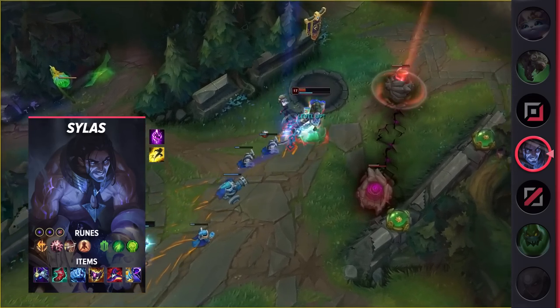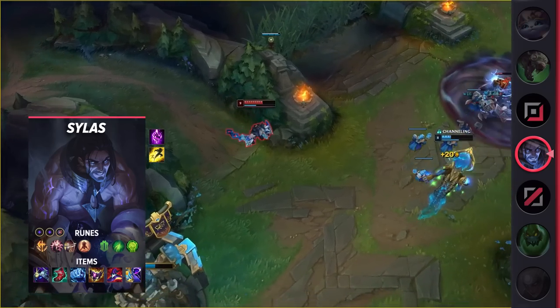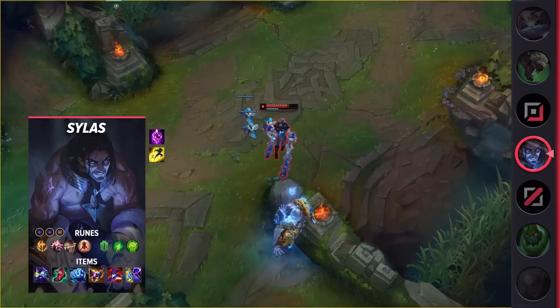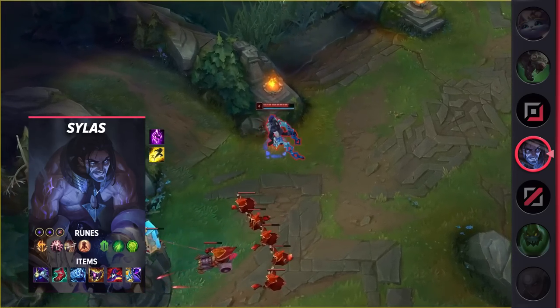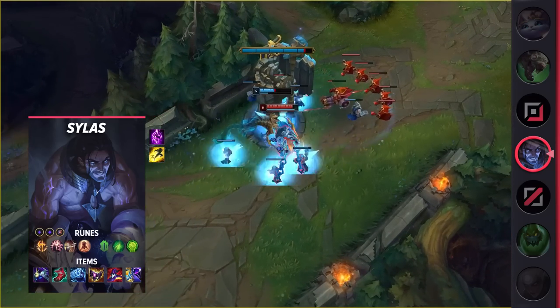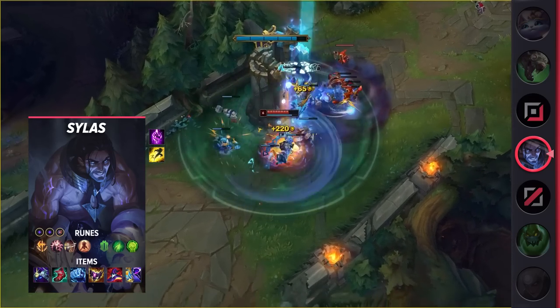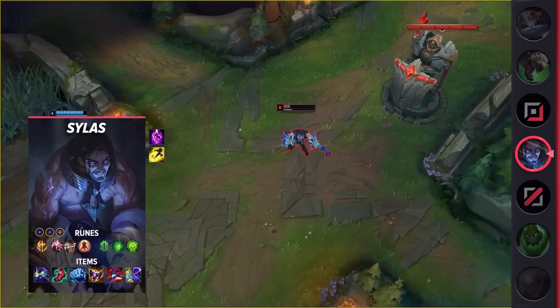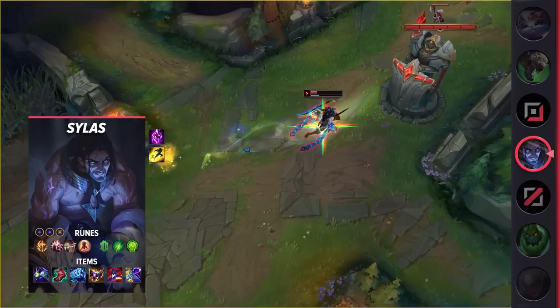Moving on to the build itself, make sure you take Flash and Teleport as your summoner spells. For your runes, you'll be taking Conqueror, Presence of Mind, Legend Alacrity, Last Stand, Second Wind, and Unflinching. These runes will help you by giving you some early survivability and some great damage during early skirmishes. Taking a look at your items, you'll be building Cosmic Drive, Lucidity Boots, Iceborne Gauntlet, Shadowflame, Rabadon's, and finish off with either Zhonya's for additional defense or Void Staff for extra damage.